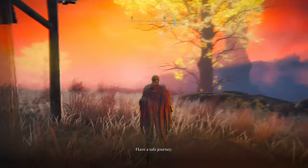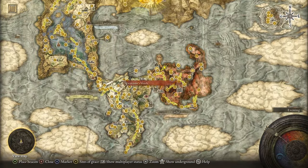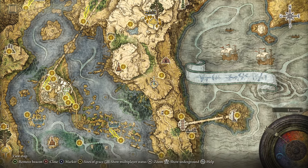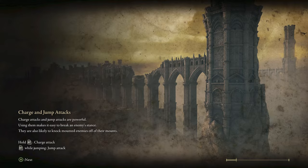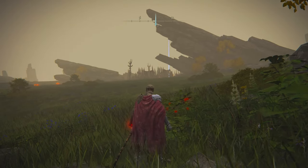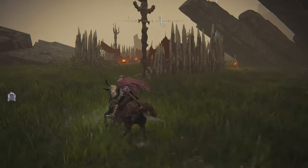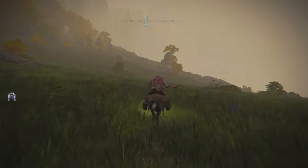The next step is getting Flame Cleanse Me. You can skip this if you don't want it, but I highly recommend it — it's so much easier. You can spawn at the Eastern Tableland; if you don't have that Grace Point, the Church of Vows is nearby. Head to the marked location. You're going to want to clear out this camp — there are about three people in here. You kill them, and on one of the dead bodies is Flame Cleanse Me. Super simple, very easy.